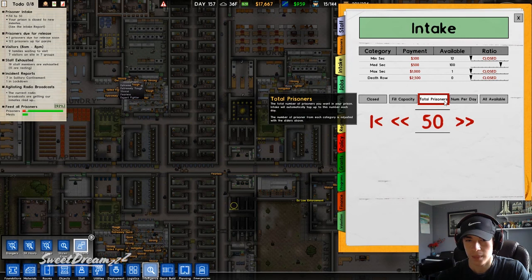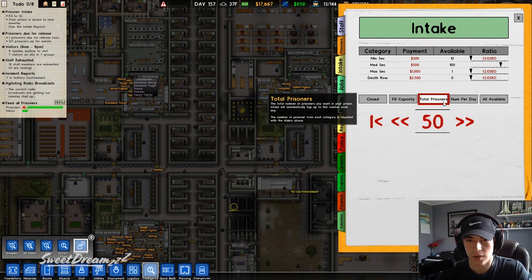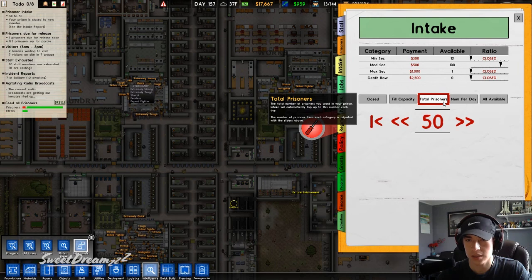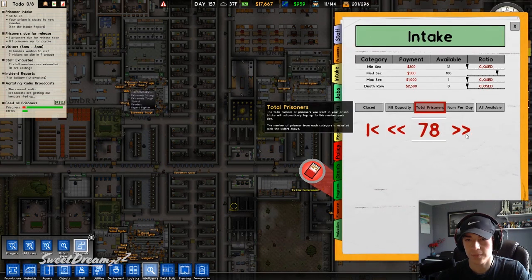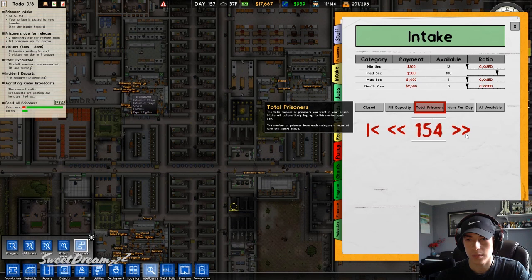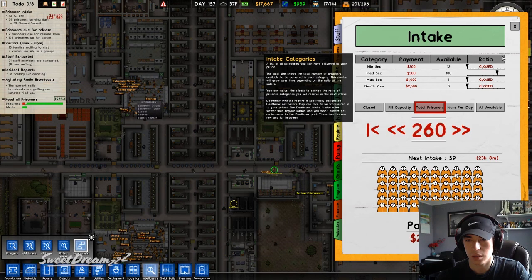Intake — oh I see, I was doing the wrong one. The number of prisoners you want to press an intake — I don't really top them to this number each day. The number of prisoners suggested. So we want 250... 260. Yeah, 260. There we go.